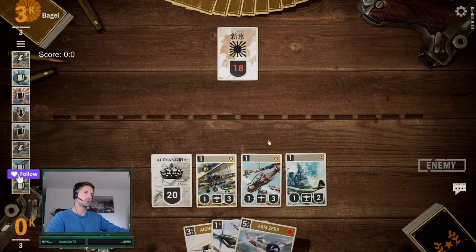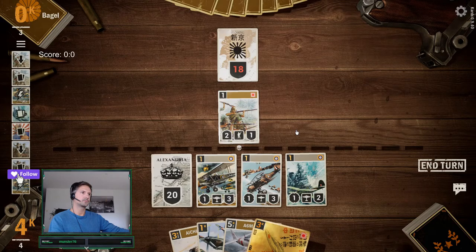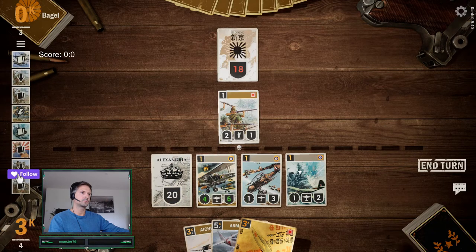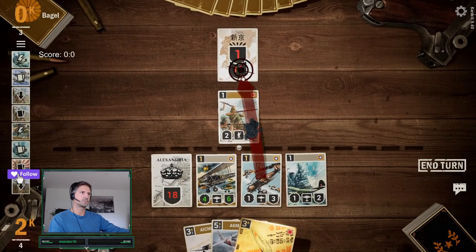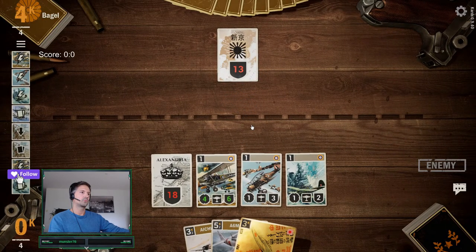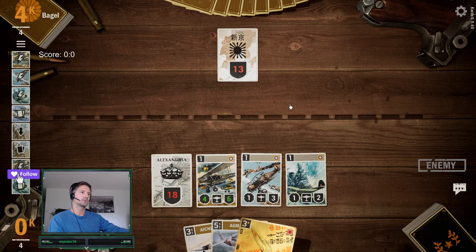Next turn we have to close air support. This was very good that it hit our HQ. We have 5, 8, 11 — so we could almost kill him next turn. I think he will surrender soon. Should be no coming back for him.